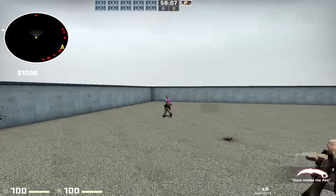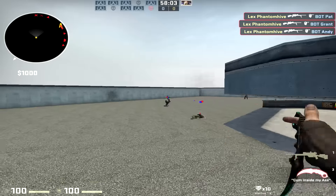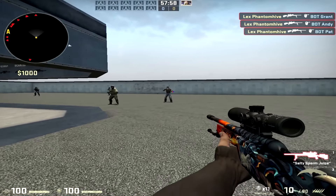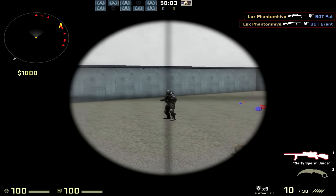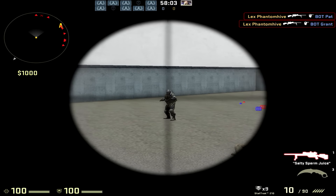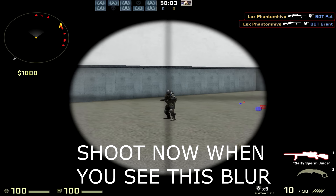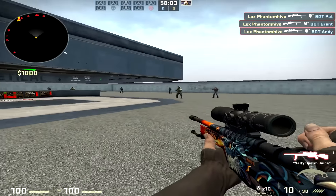The easiest way to learn how to jump scout after the nerf is simply to go against bots and practice. One trick I use to find the accuracy window more easily is to look at the crosshair blur. Instead of reacting to the scope being accurate, it's better to react to the blur just before it becomes unblurred, because when the brain sends a signal to your hand, there is a slight delay.